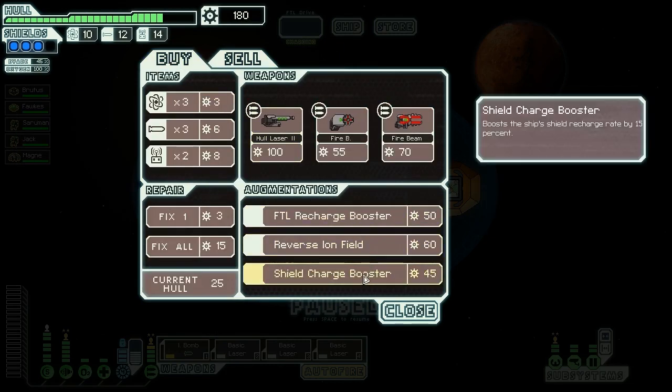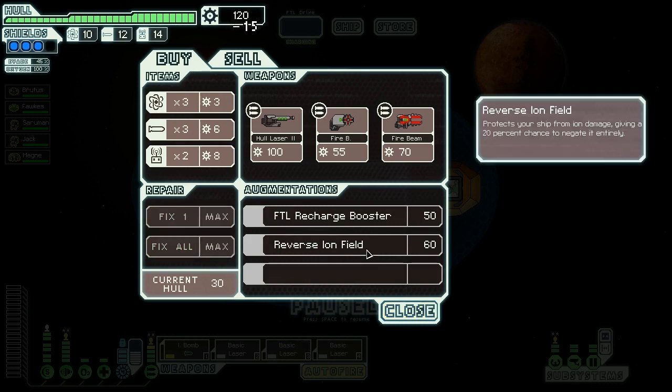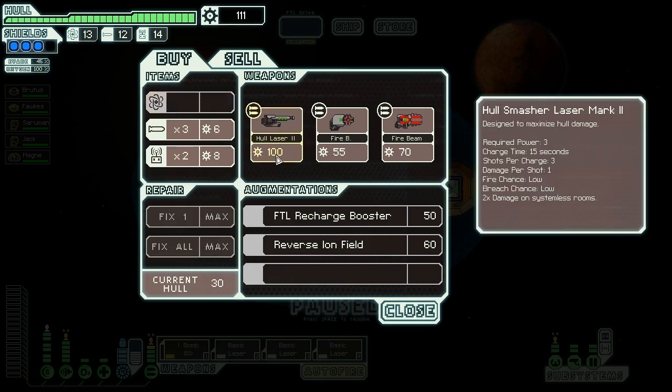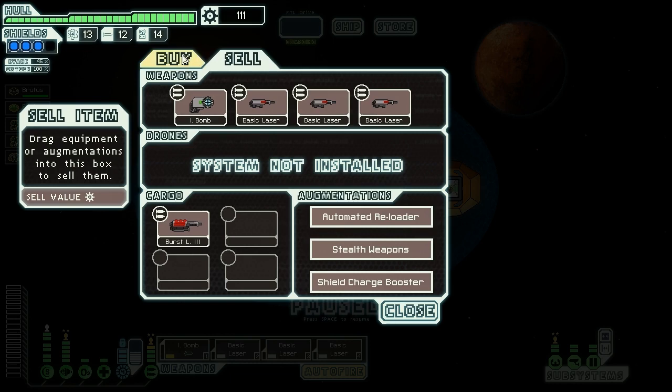Anything good in here? They have a shield charge booster — that would be quite nice. That would fill up our last augmentation slot, but I think that would be worth it. Having faster charging shields is always nice. So let's spend the money we just got, and a little bit more, on getting that shield charge booster. We'll also buy some repairs because we need them. I wanted to buy some more weapon upgrades but I need this stuff too — gotta buy the fuel.